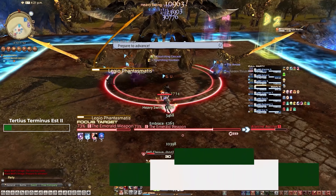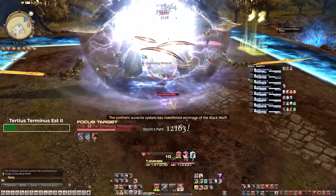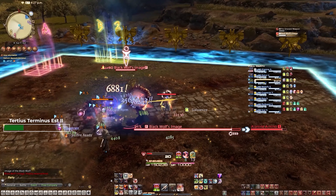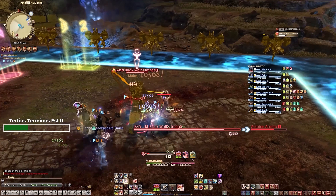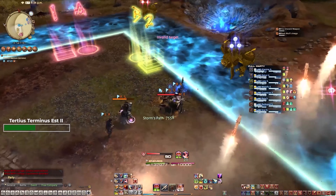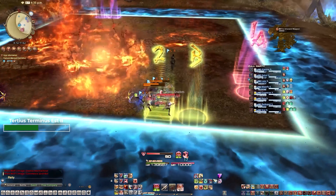Legio Fantasmatis. After dodging the AoE, carefully walk back towards the center of the stage. Standing directly on top of the white X-marker in the middle will ensure that you do not get knocked back onto the death wall, regardless of whether you're positioning towards the corner or not.